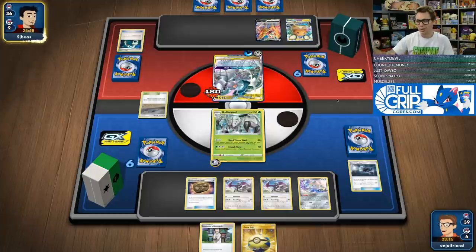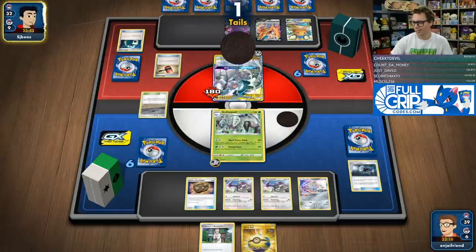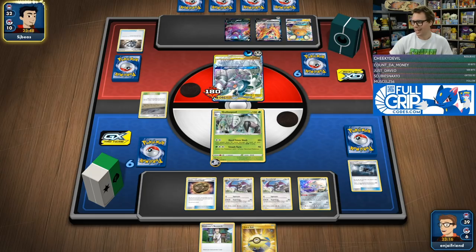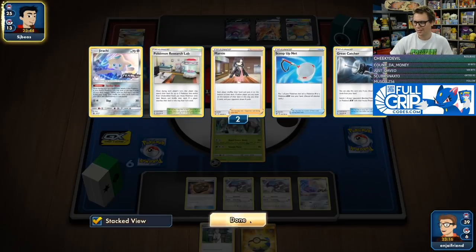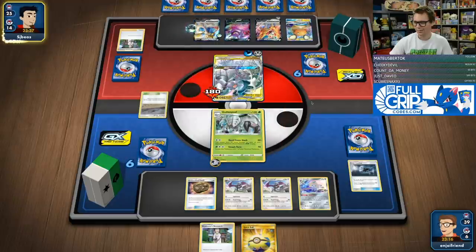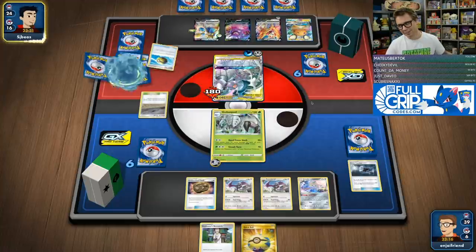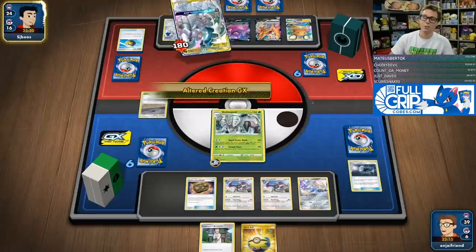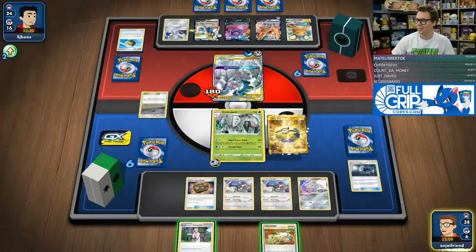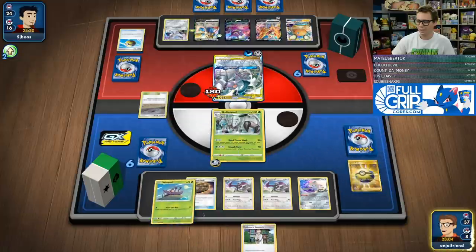Now we have a real shot to win the game because they're going to Altered Creation and I'm going to be able to just knock it out, which is incredible. Crushing Hammer doesn't really bother Golisopod — it attacks for one energy. We've got to Research this next turn, potentially Quick Ball to get another Wimpod onto the bench. Now they are behind. We had such a strong, aggressive setup — they're genuinely behind a turn right now, which is almost something you never say about ADP.